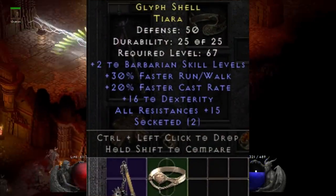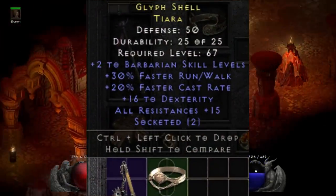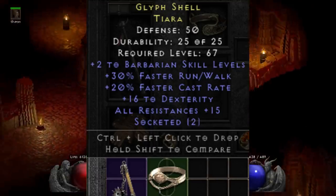On that same note, LSD submitted this nice barbarian tiara with two 30/22 open sockets, and it also has that interesting dexterity and all resistances roll.